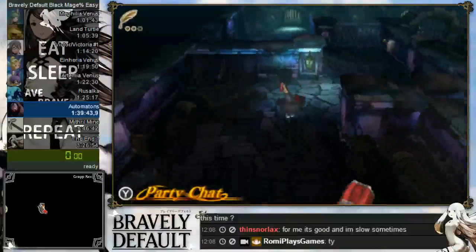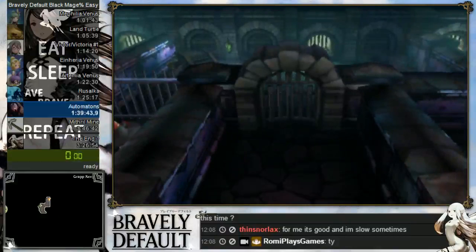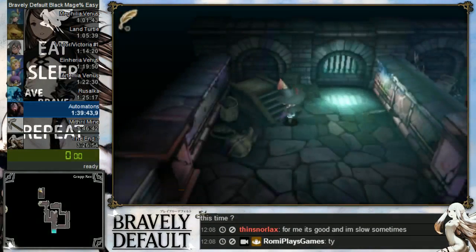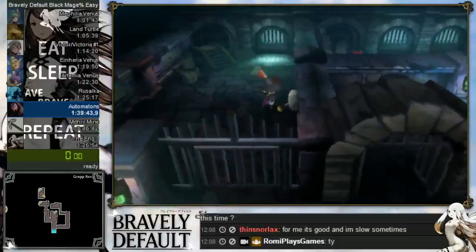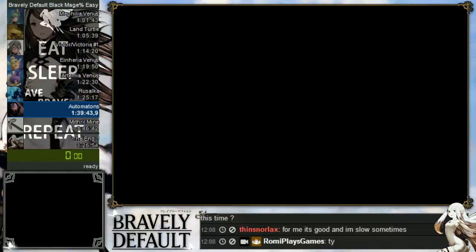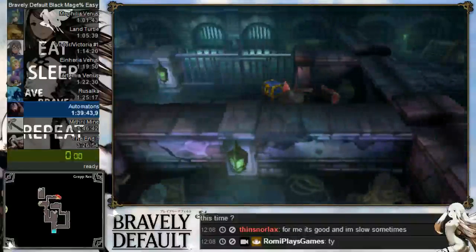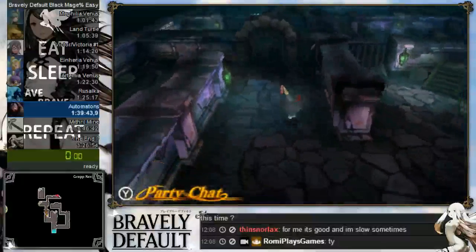At the bottom of the stairs you just came from is a chest with money, then hit the second switch. Don't follow the main path — instead take the stairs on the upper left corner of the floor, and there will be a second switch right there. Once done hitting the switch, open your menu and use the teleport stone to warp back to the beginning of the dungeon. Don't take the stairs in the middle yet — go left, take the door you previously opened, and grab the chest with the turbo lever.